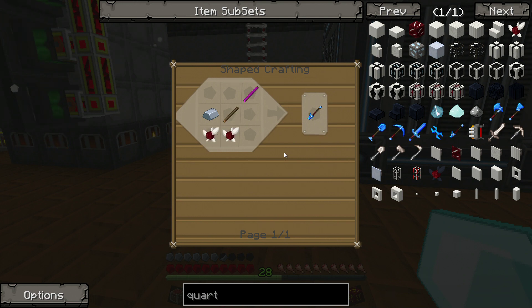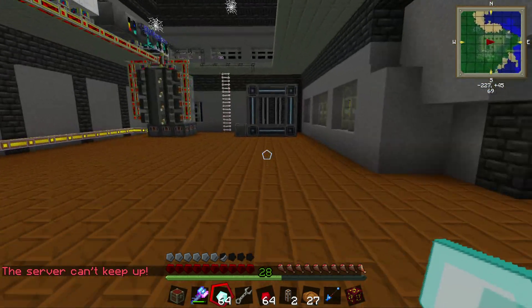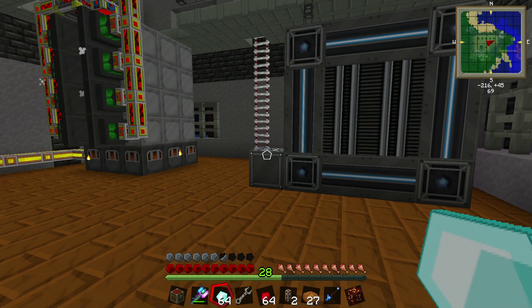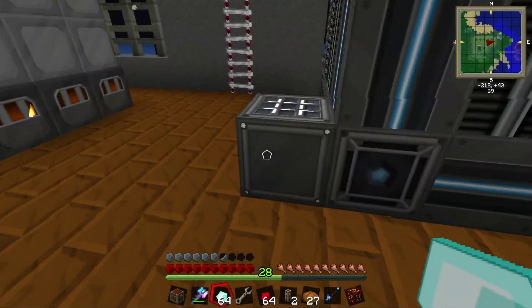I do apologize for forgetting this recipe. This is the way it worked in Big Dig. The chip maker over here that we've been using is a much more restrictive and nasty way to go about doing it. We went and got some diamonds, so we're good to go for diamond production for a bit.